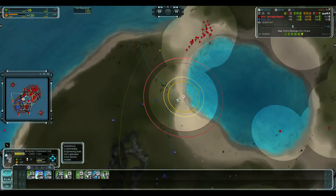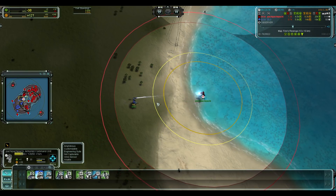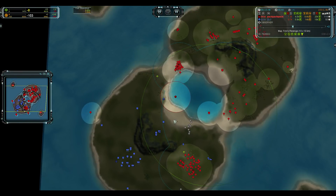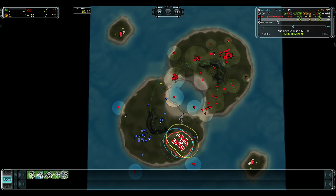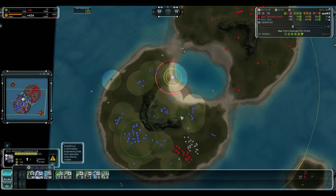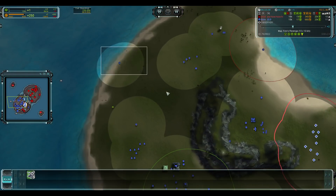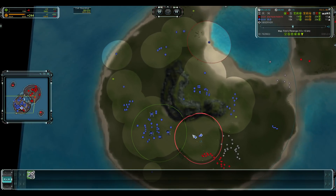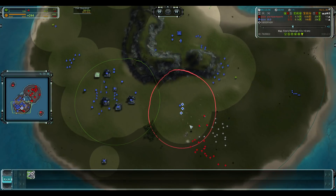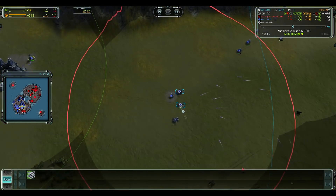Zlo is on full HP; Torrent still hasn't regenerated much — he's lost so much, down to 4k now. He has to run into the water to survive. Zlo down to 9k, just under eight and a half. Torrent on 3k. Zlo has to come back and fight this army — he has to do as much damage as possible with the gun ACU while Torrent can't enter the fight.